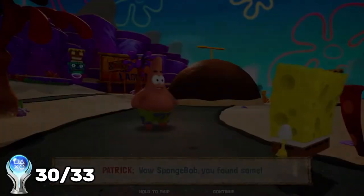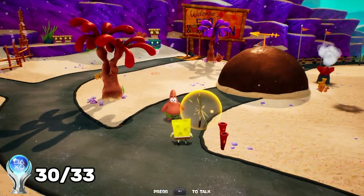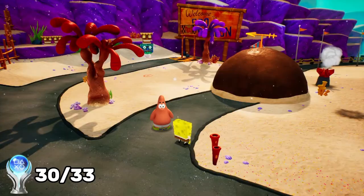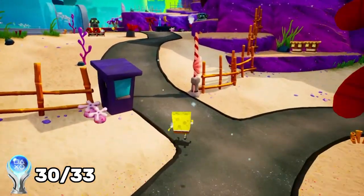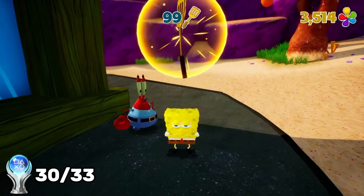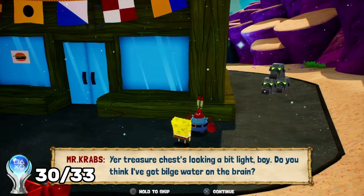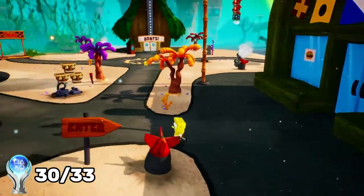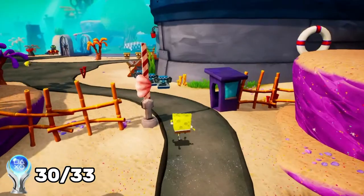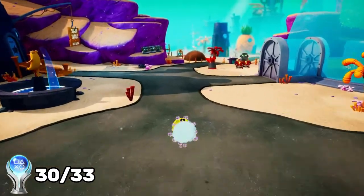Now that we got all his socks, we just have to turn them in and get a bunch of golden spatulas. Patrick gives us 96 spatulas total, and now all that's left is to buy the rest from Mr. Krabs. I'm a bit short on funds — I need 7,500 and only have 3,500 — so I'm going to go to one of those robot machines and just keep destroying robots to collect shiny objects until I can afford the last spatula.